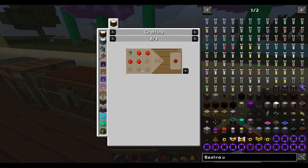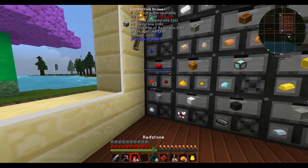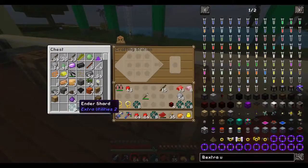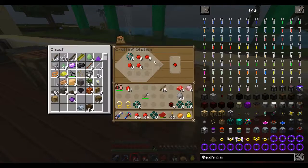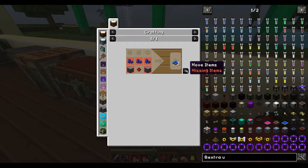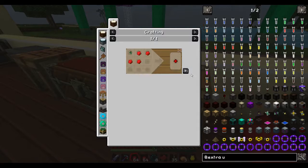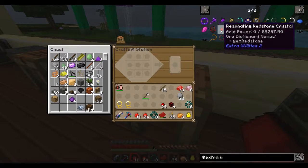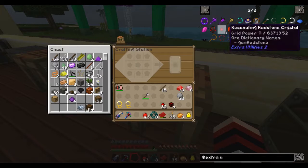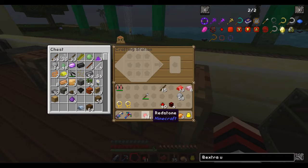I need to make redstone — let's just get a whole bunch of redstone and make as many as I can. Let's bring this back in my inventory and make as many of these resonating crystals as I can. Apparently that's as many as I can make.